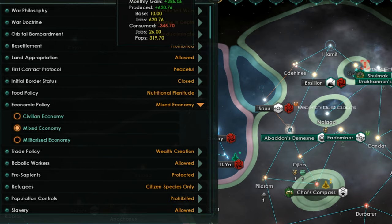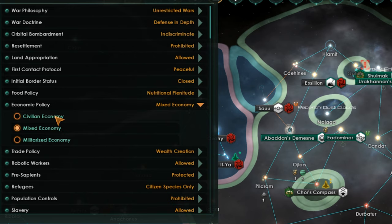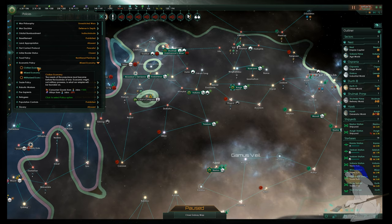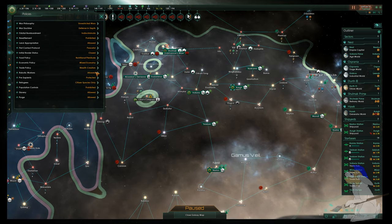If you don't have enough consumer goods, go for a civilian economy, because alloys are really good for building your fleet and stuff, but if you don't have a civilization to protect then it doesn't really matter.